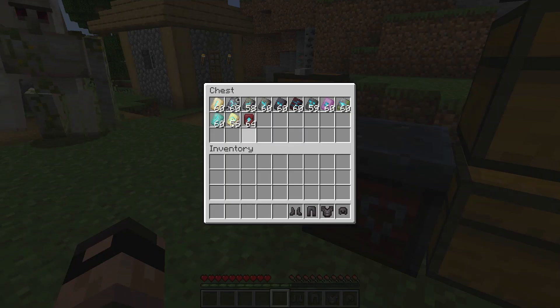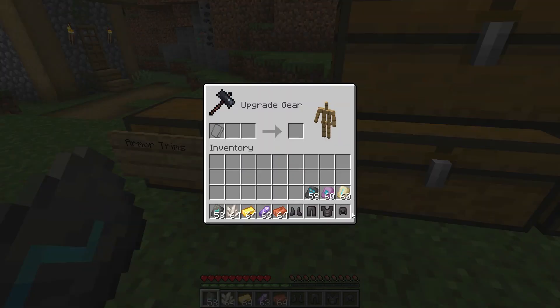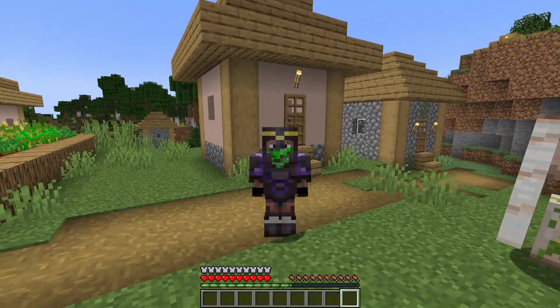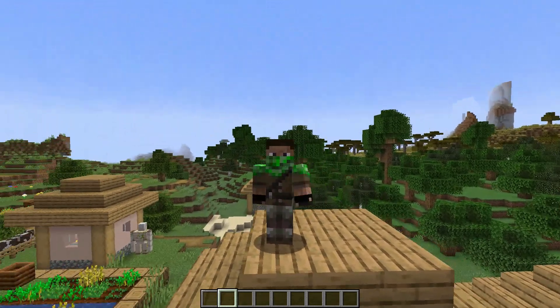There are a total of 11 trims, 10 minerals, and 4 armor types, and there should be 1760 different trim combinations. The way to make armor trims uses a smithing table, an armor trim, and any piece of metal armor. However, you cannot apply more than one trim to a piece of armor.